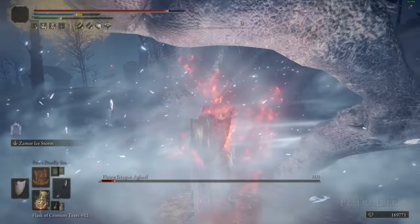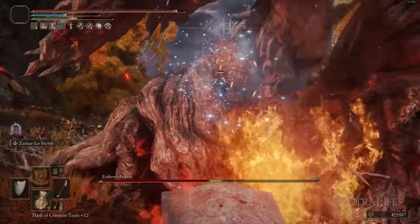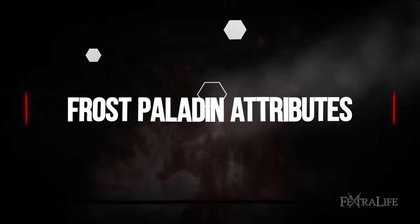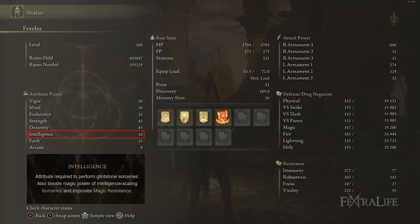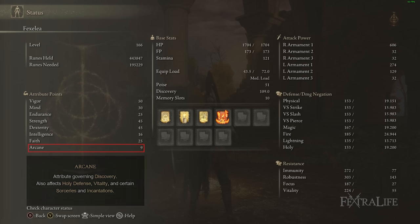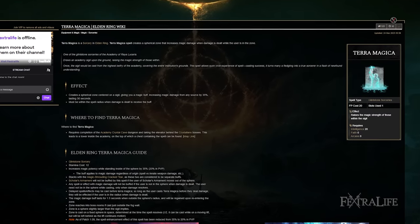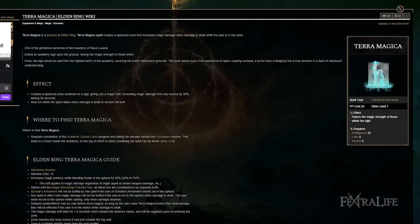I have my Faith capped at 25 to meet the requirements for Golden Vow and didn't want to go higher, but you could raise it to meet other spell requirements. This isn't a Faith build — we just have some Faith to round out buffs and heals for the paladin feel. If you're in Journey 3, you might consider taking Intelligence to 20 to use Terra Magica, which would further boost Zamor Ice Storm damage — one of the very few ways to do so. For Vigor, 50 is enough at the start of New Game Plus, but you'll probably want 60 by the end since you trade hits when using Zamor Ice Storm frequently.